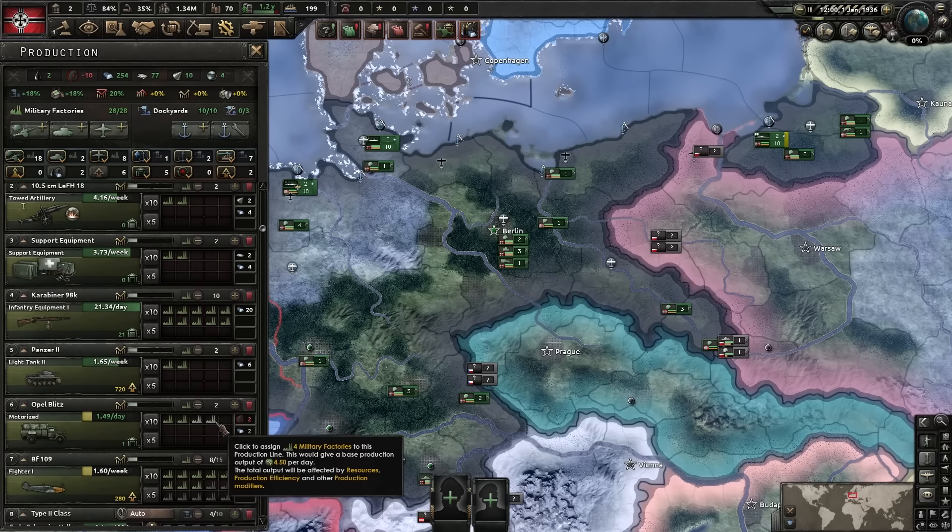We're just waiting because we want to do Sudetenland as early as possible. Demand Sudetenland — this gives us lots of factories early on to get production off to a good start. As you can see, we're producing a lot of fighters, which is good. Regarding research, we're going to go straight for improved machine tools — remember, we need to compensate for the lack of production efficiency cap. Production efficiency cap ticks up every day, and then you produce more of that specific equipment.